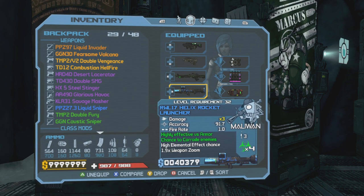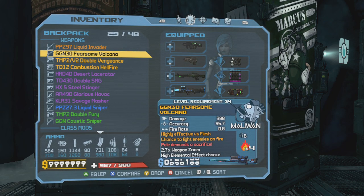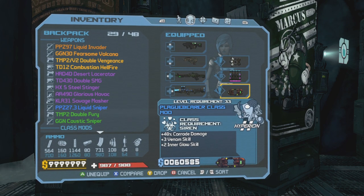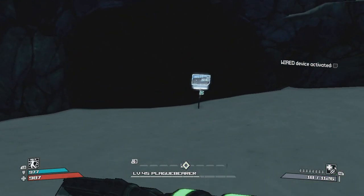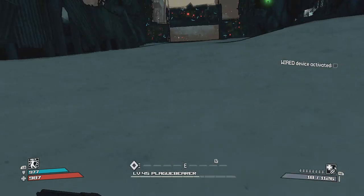I have a corrosive rocket launcher, combat rifle, submachine gun, and just in case, a corrosive sniper rifle. I've also been keeping this Plague Bearer class mod to give me 48% more corrosion damage. You'll see how quick the main boss dies.